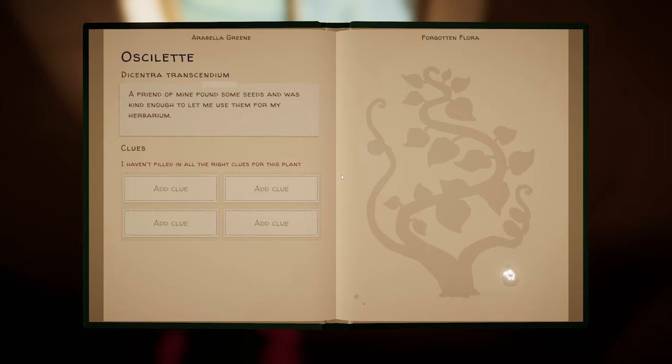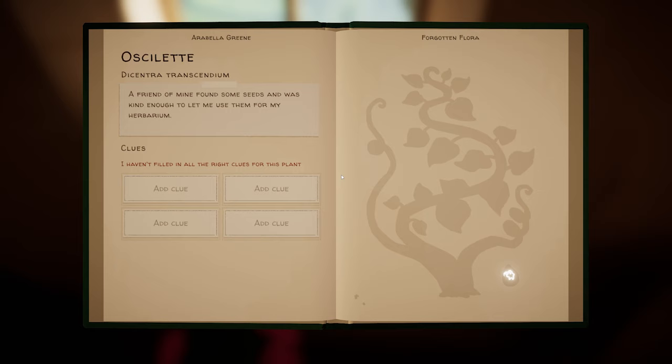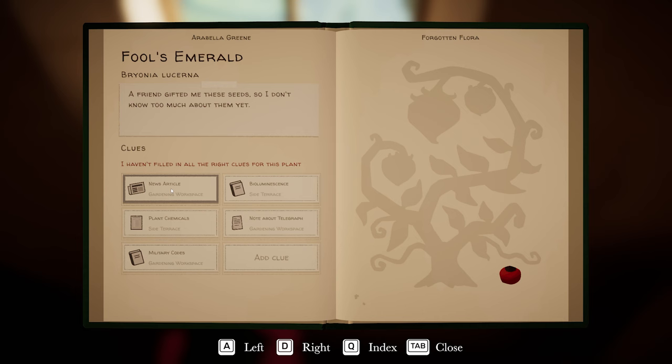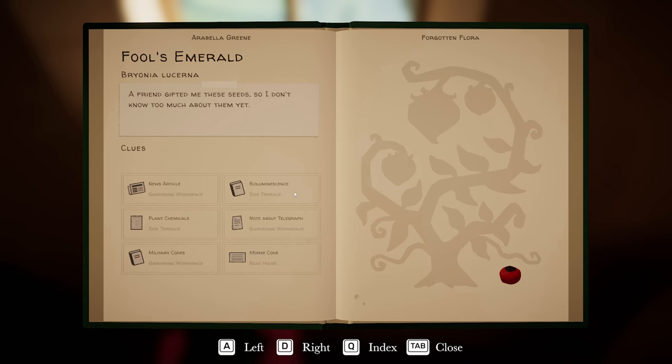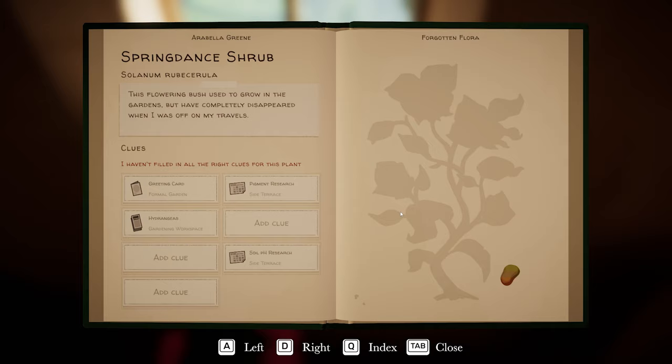So we're in the boathouse now. I can see there's some seeds here — let's grab those. This is Ocelette. Let me quickly look at what other ones I've got. Fool's Emeralds. I've got the Morse code machine now, so that should be this done, right? I also think we have to be in the little cave that we've opened up to do that. That'll probably be the next thing I do.